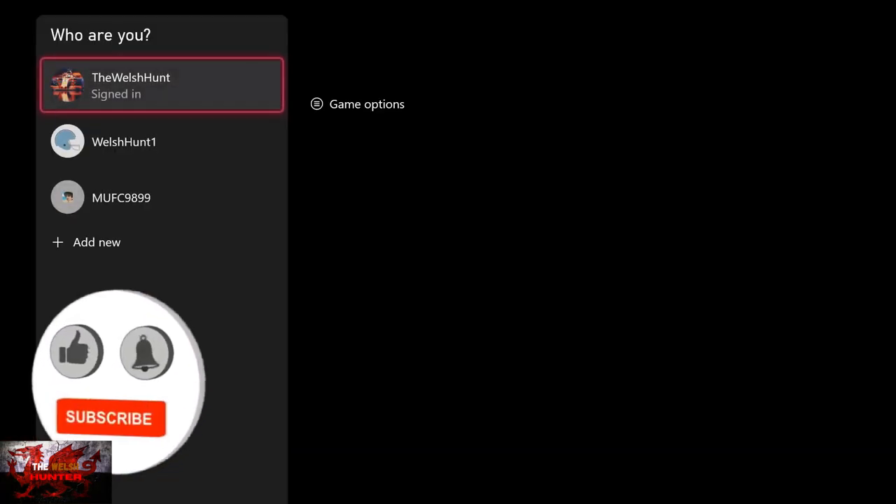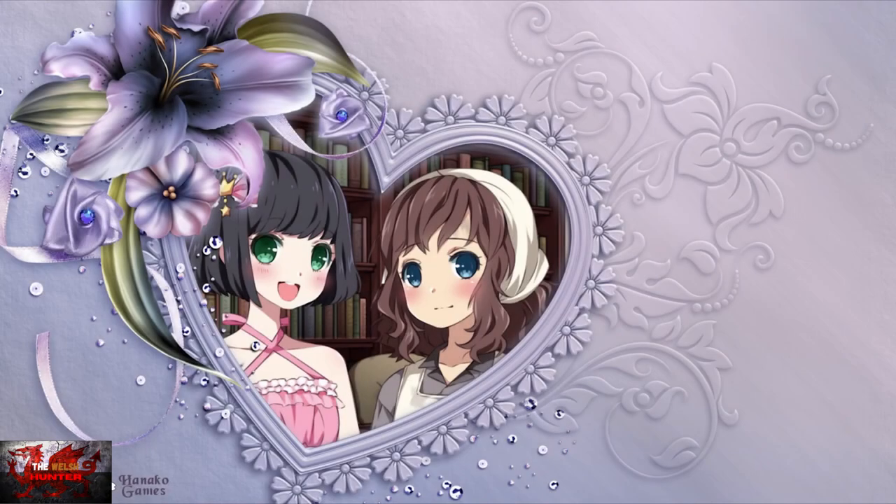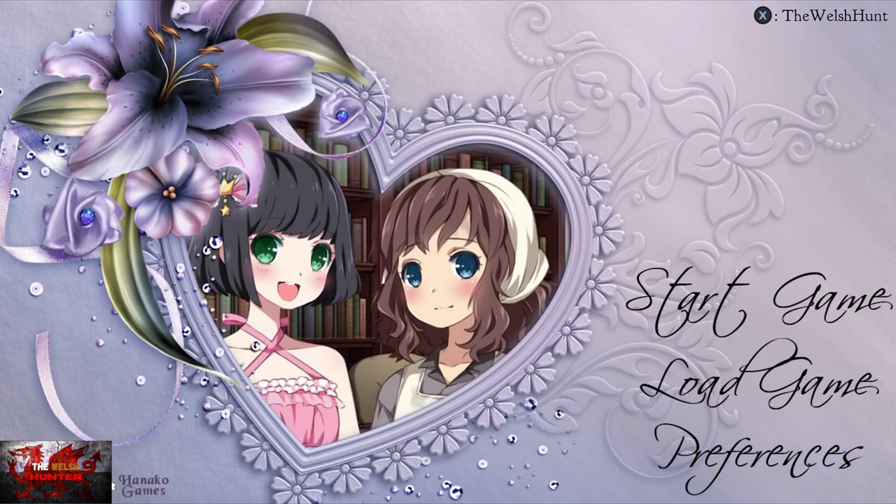Hello there guys and girls! The Welsh Renter here, back with yet another 100% achievement and trophy guide, and this time we are getting it all in A Little Lily Princess. This is a visual novel game developed by Hanako Games and Hanabura, published by Rattalike Games, and is available usually for a slightly hefty £11.99 or $14.99, so it is on the more annoying spectrum price-wise.